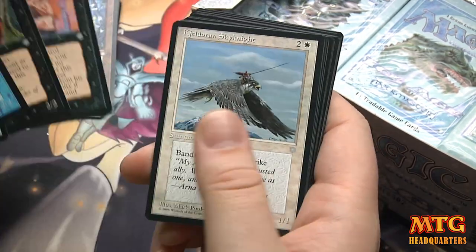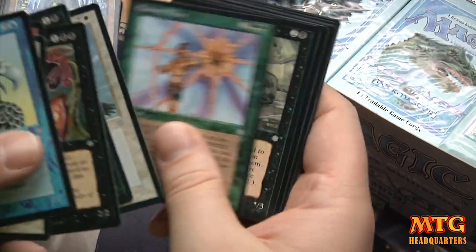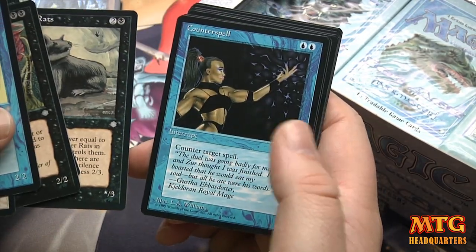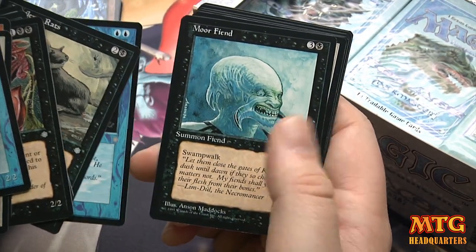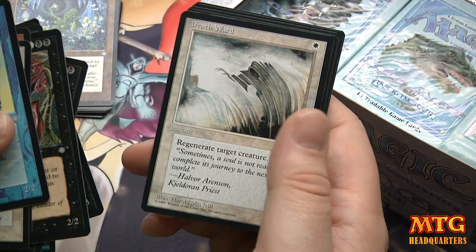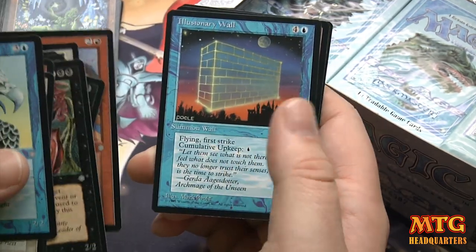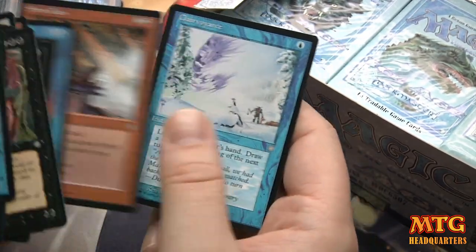Cloak of Confusion, Sky Knight, Essence Filter, Pestilence Rats — heck yeah — Counterspell with an American Gladiators-looking character, Zuran Orb, Death Ward. Battle Frenzy, Illusionary Wall — this art is kind of hilarious — Stone Rain, that's legit right.